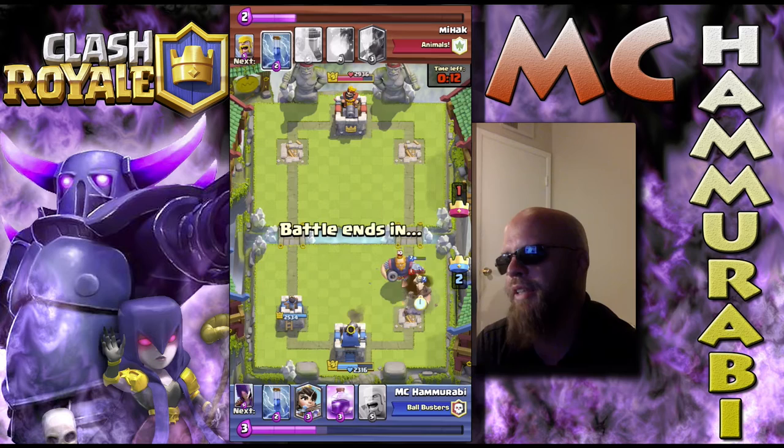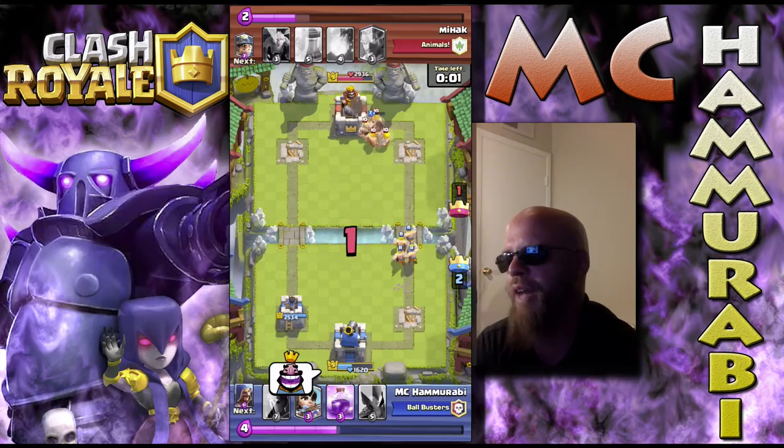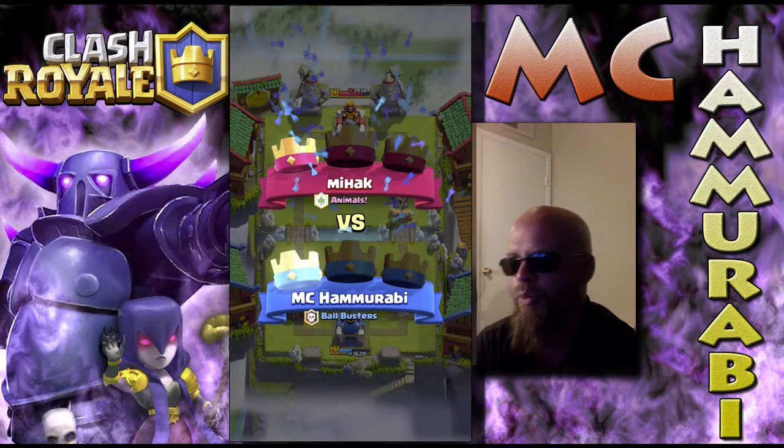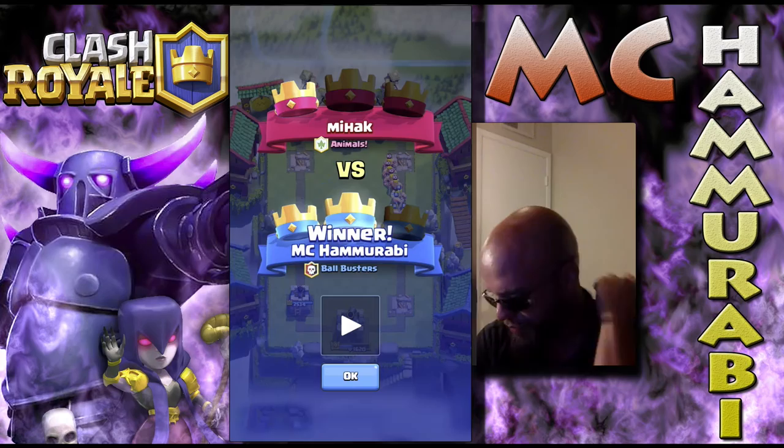He gets his miner down. I tried to drop the miner in between the wizard and the miner but it didn't do much good. We go ahead and stop his royal giant from taking out our king tower and there was just no chance for him. I could have three crowned him but I played a little bit too aggressively to pull that off — I should have started a push instead. Not a big deal. I knew I was gonna win that battle once we got the second tower.